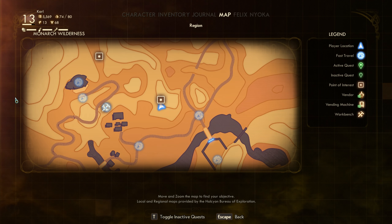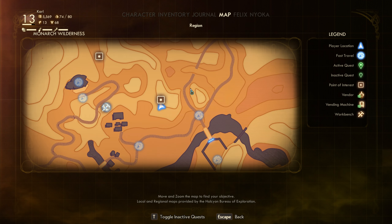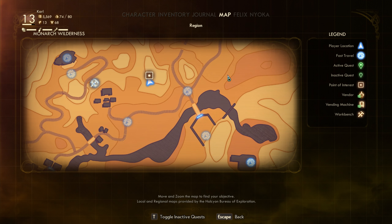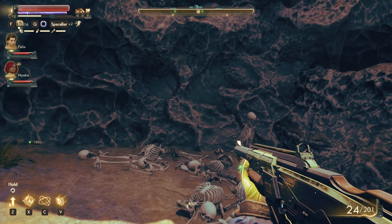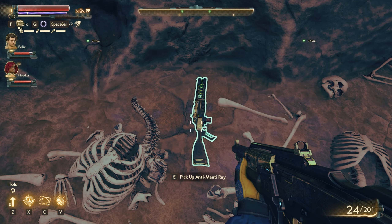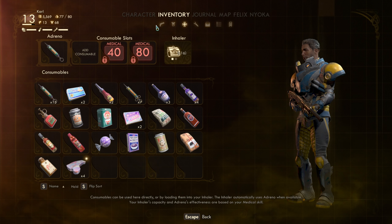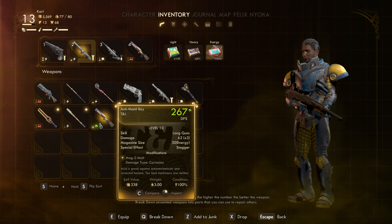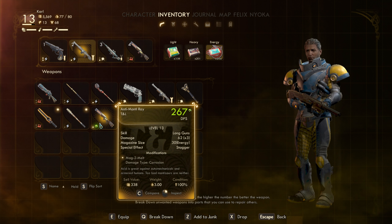Next up is the Anti-Manti-Ray, which is over here in the Manasaurus Lair, right in front of Fallbrook. You'll have a bunch of Manasaurus that you've got to fight. There's a dead body here, there's a bunch of bones, and buried within the bones is your weapon. And it fires a three-round burst of Corrosion. Nice.